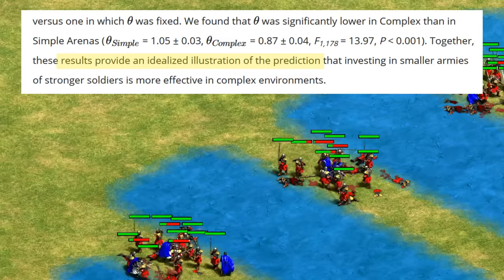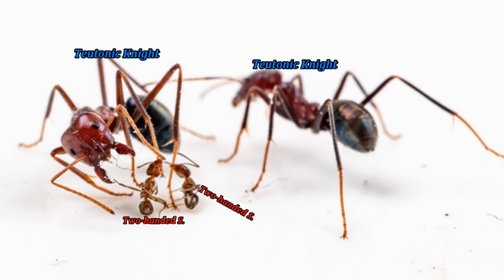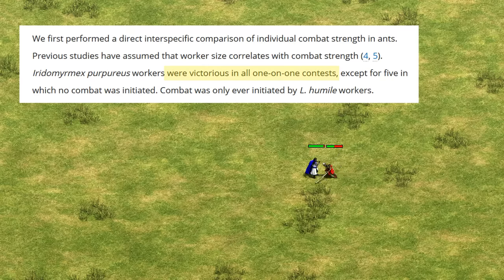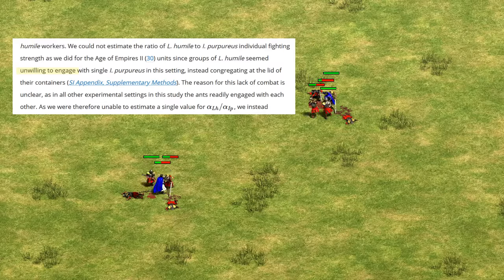So at this point, it was time to move on from the simulation and proof of concept to testing this with real ants in the lab. Remember, we have our Teutonic Knights — the large native Australian meat ant — and the two-handed, or maybe we should say six-handed swordsman, the small but numerous Argentine ants. Just like Teutonic Knights, the Australian meat ants won every time in single combat. Though when the scientists tried to repeat the Teutonic Knight against groups of two-handed swordsmen tests to find the strength ratio between them, they couldn't get them to fight in that situation for whatever reason. Having done a bit of lab work as an undergrad, I know from experience — sometimes that just happens.